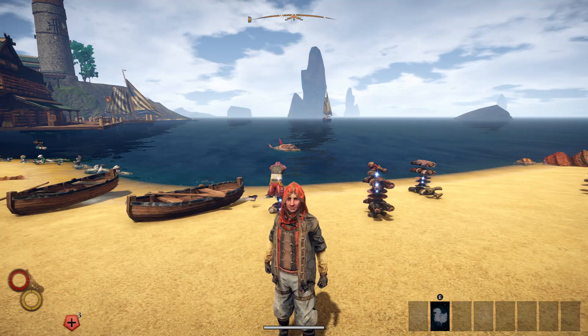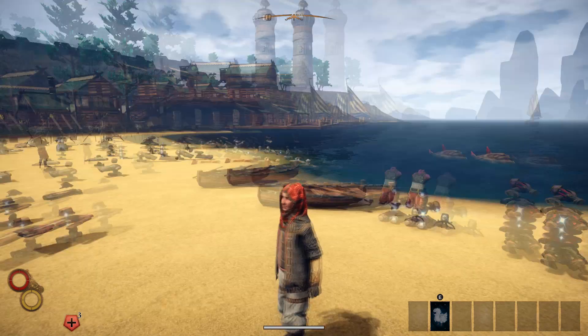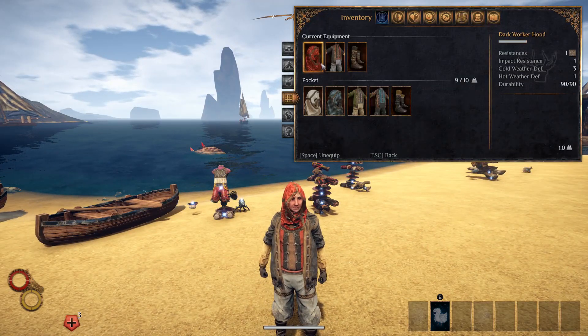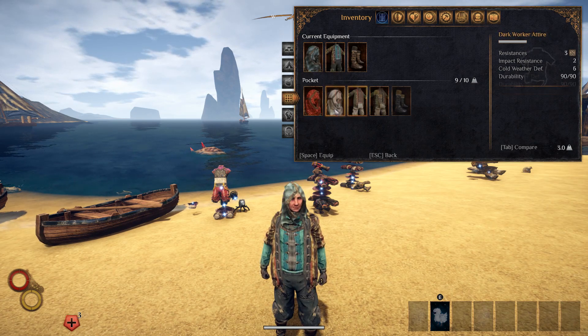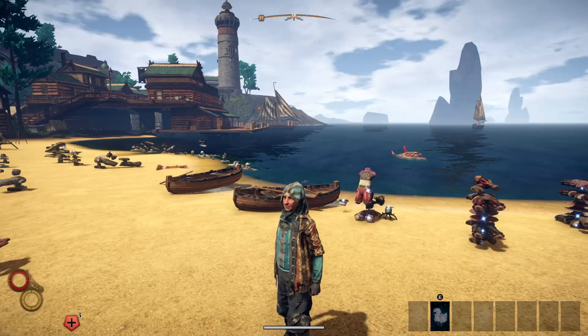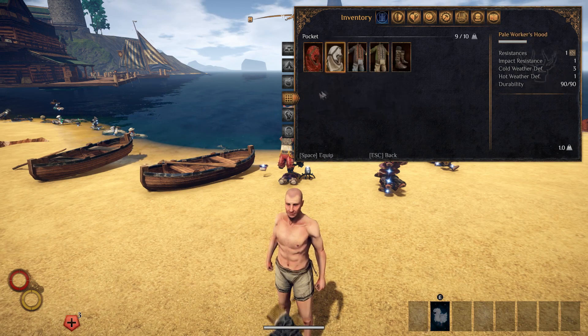These next few outfits I'm not going to show overall stats for because it's just nothing you'd ever combat in — like just worker boots, worker attire, and a hood. We have a green one, and then a blue one with some dark boots as well. The outfits do look cool — I like them — but it's obviously nothing you ever fight in because they just get melted right away.